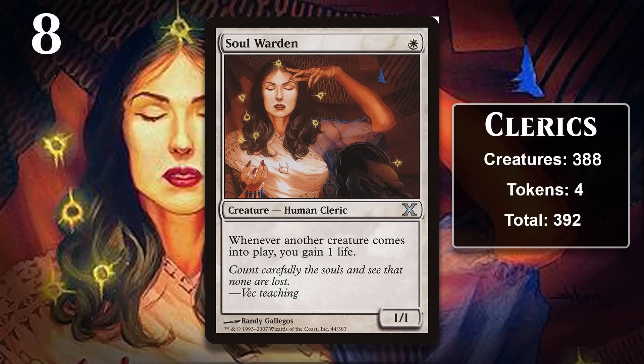At number eight we have Clerics, the first class to appear on this list. Starting in Lorwyn block and applied retroactively with the Grand Creature Type update, sentient creatures tend to have both a race and a class. Goblin and Elf are races, but Cleric is a class — the job of these individuals within their society. Clerics are usually religious figures or healers, and while most frequent in white, they have appeared in every single color. Clerics have not received a huge amount of tribal support despite so many existing, though they did receive some in Onslaught block, with hardly any new support in the 17 years since.